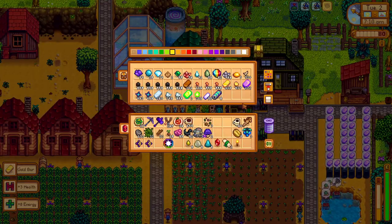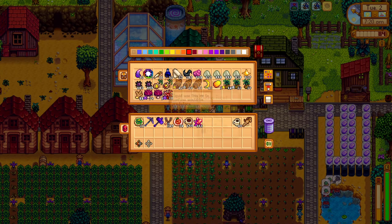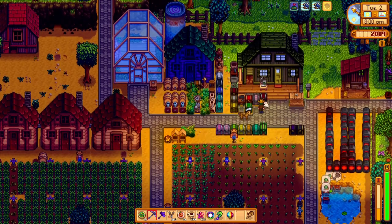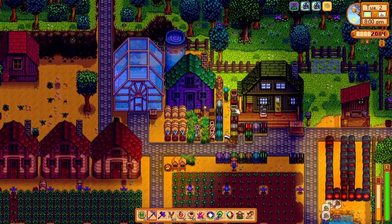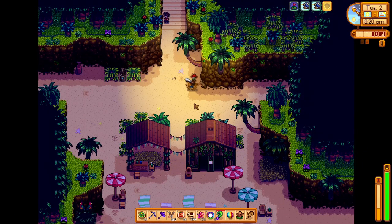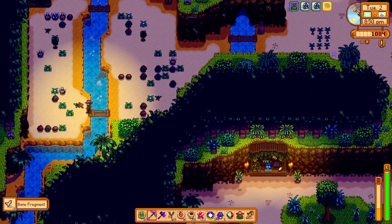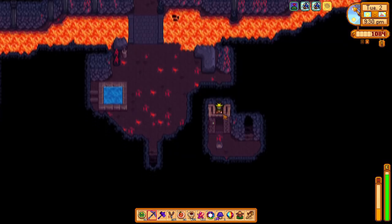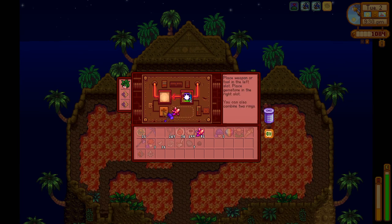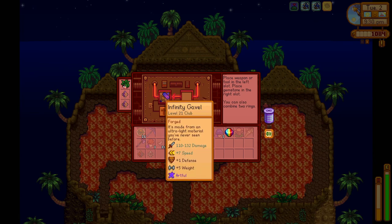We now have the last galaxy soul for the hammer, so we warp back to the farm and get our stuff organized. We prepare to travel to Ginger Island to get the hammer upgraded right away — why wait? We grab the other two galaxy souls from our chests for a total of 3, and bring enough cinder shards — we'll need 20 cinder shards per galaxy soul for a total of 60. We warp to the beach and travel to Ginger Island, heading north. We happen to see Leo along the way and give him an iridium quality duck feather, which should get us to 6 hearts with him very soon. We make a quick stop at the dig site to collect some bone shards, then head up to the volcano and the forge, where we forge our galaxy hammer with the three galaxy souls. We do this three times and it turns into the Infinity Gavel, which has a noticeable increase in damage output. Note that the gem modifiers are not lost — we still have the increased speed and damage from them, which is nice.